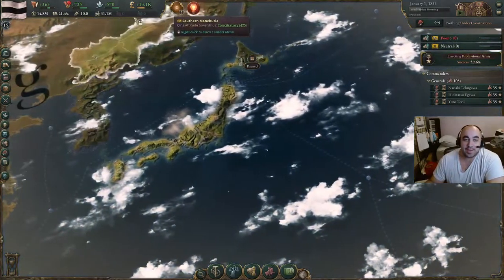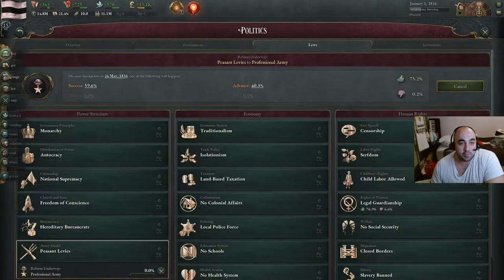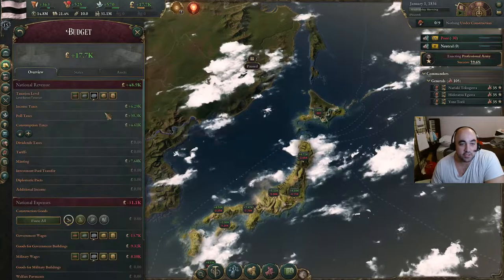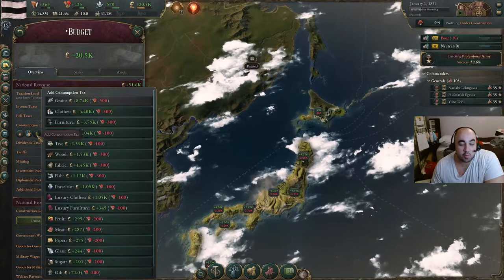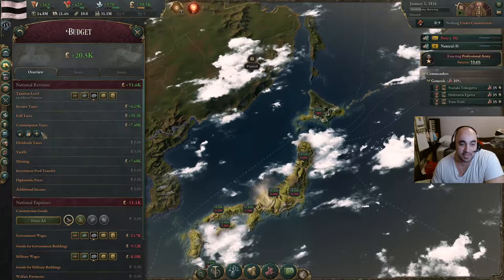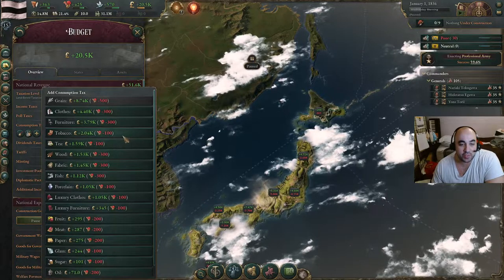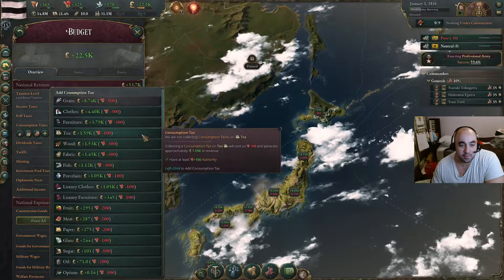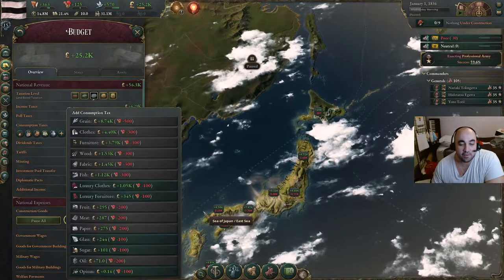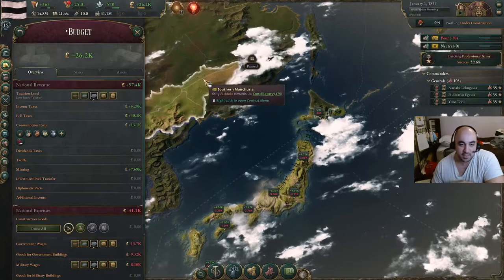Next, we are going to try and get as much money as possible. We are going to use up the rest of our authority and put in a bunch of consumption taxes to make more money. The consumption taxes in general are more progressive, whereas raising the taxation level is regressive — it will affect lower-rung populations more negatively. So we will first put in sin taxes and then luxury taxes. We spent 400 authority first on bolstering the intelligentsia and the industrialists.